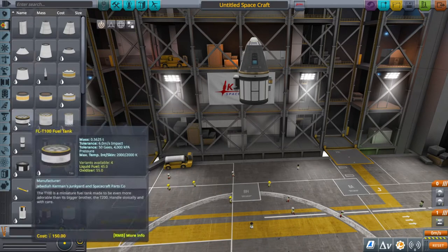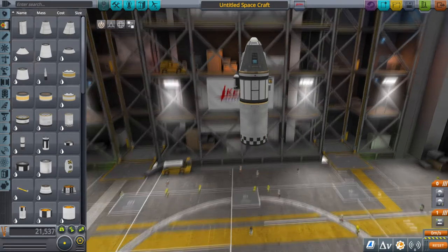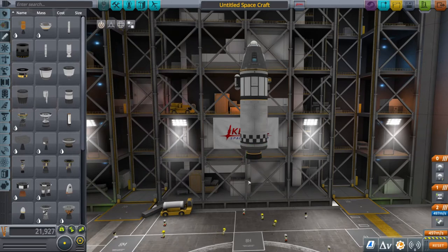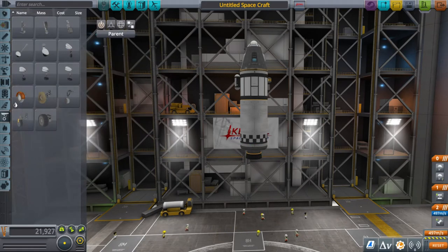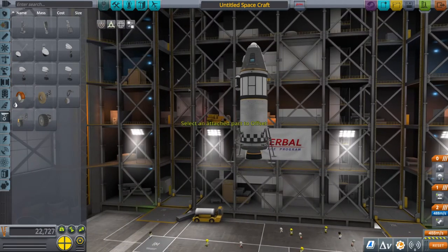Eventually you will unlock all of this equipment and you can go back. Next up we'll put an FL-T400 fuel tank underneath with a Terrier engine, and we'll use the most basic landing legs that we can find. Just in case you don't have the better ones unlocked yet, we'll use these and I can show you that it does work.